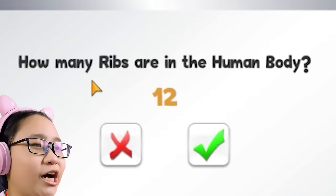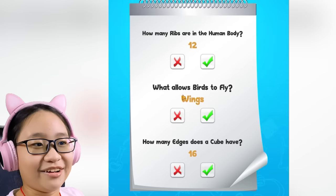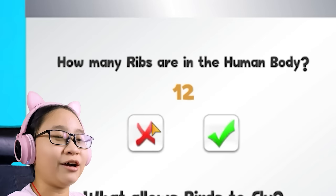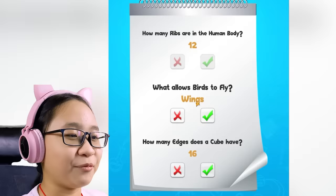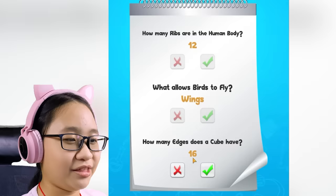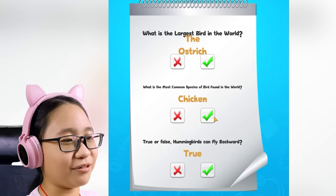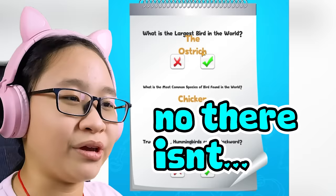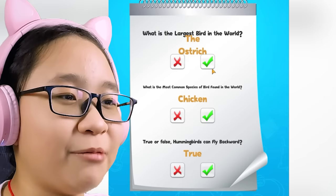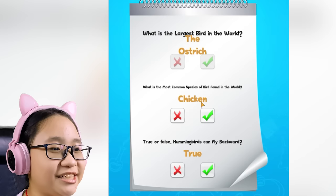The class is different now. How many ribs are in the human body? 12 — I don't know, let me check. A few moments later — I can't find my ribs, I'm too fat, so I'm just gonna give you a wrong marking. What allows birds to fly? Wing — yes, that is correct. How many edges does a cube have? 16 — no, it has 8. Wrong. What is the largest bird in the world? The ostrich — I'm pretty sure there's a bigger bird than the ostrich, or maybe I'm wrong. I'm not a real teacher, I'm just gonna give you a check mark. What is the most common species of bird found in the world? Chicken — yeah, sure.